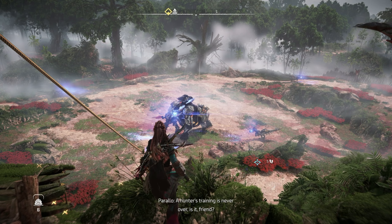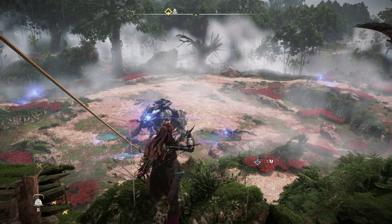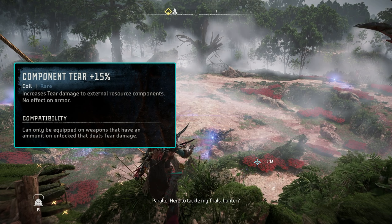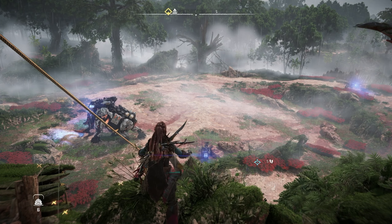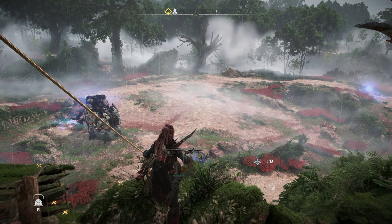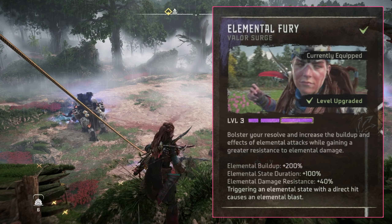Because we only want to remove the tusks and don't need to remove any armor plates on the machine, we can get away with using component tear coils as opposed to tear damage coils. But the secret to completing this challenge quickly, and without having to use purge water, is the Elemental Fury Valor Surge.